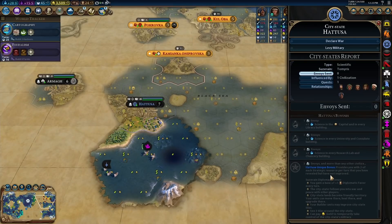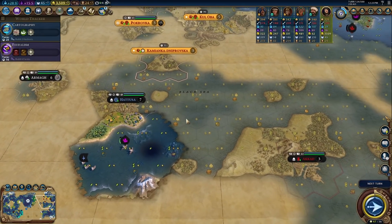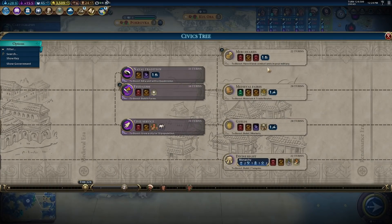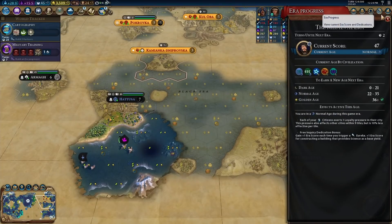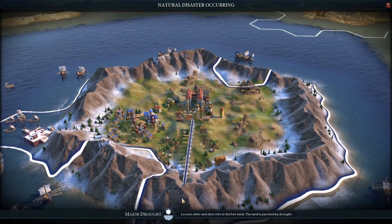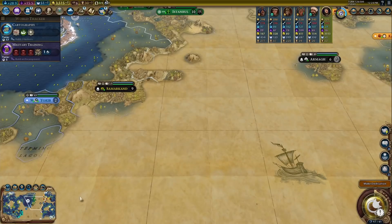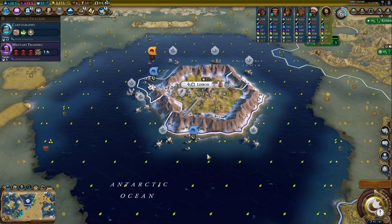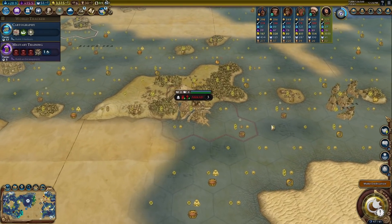We can go for Military Tradition, Feudalism, and then Mercenaries. The era is going to end in two turns, and then we can start becoming suzerain of a lot of city states. Another major drought — this is our fifth now. Turn 126: we need to get another city out of here. A Cod city state would be really good — look at the land around here, right on the edge. Then we can really start expanding. We have six trade routes available and that would be really good to actually use.